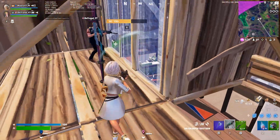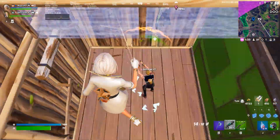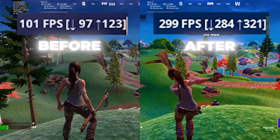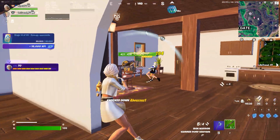This video is going to be very helpful for low-end PCs if you want to boost your FPS and get zero delay in Fortnite. To prove it, I went from 100 FPS to 300 FPS on my NVIDIA desktop. Make sure to watch this whole video to get the same exact results on your PC.